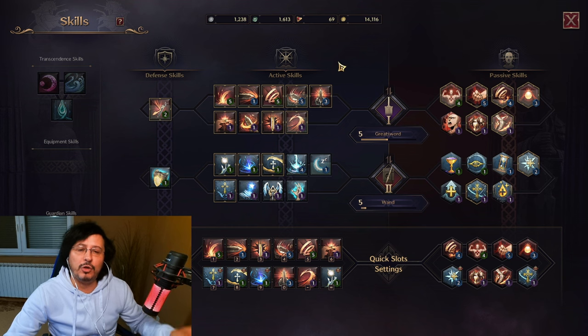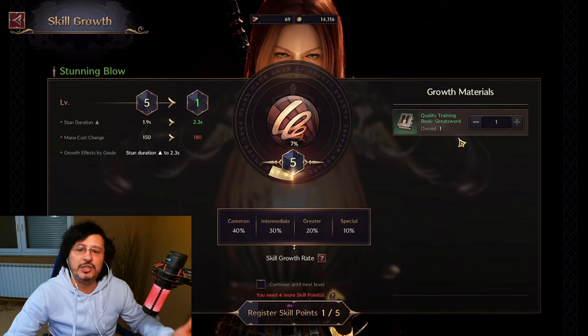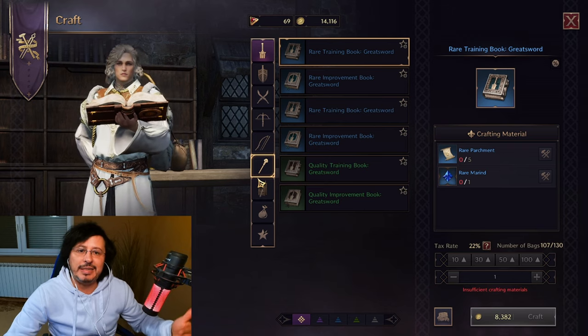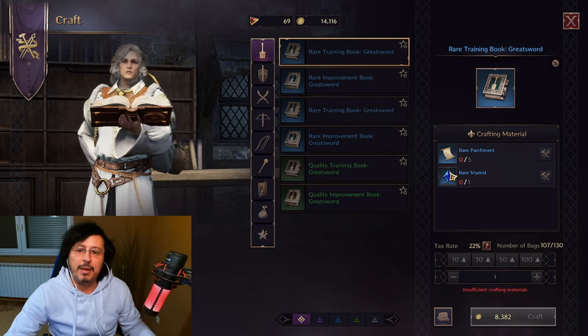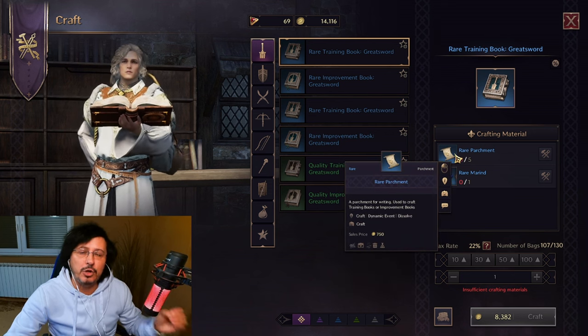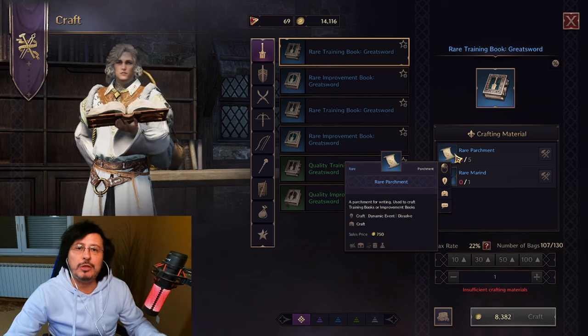To be able to upgrade your active and passive skills, I can show you here. You need these books — to upgrade your active skills you need training books, and to upgrade your passive skills you need improvement books. How to get these books? This is true power: if you have a skill on level one (green), that is very low — you need to get it to purple. I'm here in front of this NPC which gives you the option to craft books. You will need two materials: marine, which you can buy at the marketplace for real money sadly, however this parchment you cannot buy with real money.